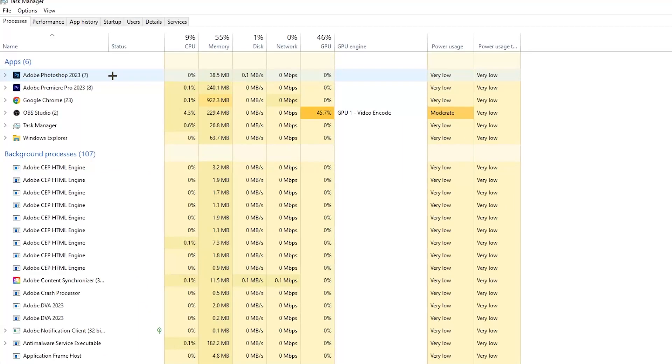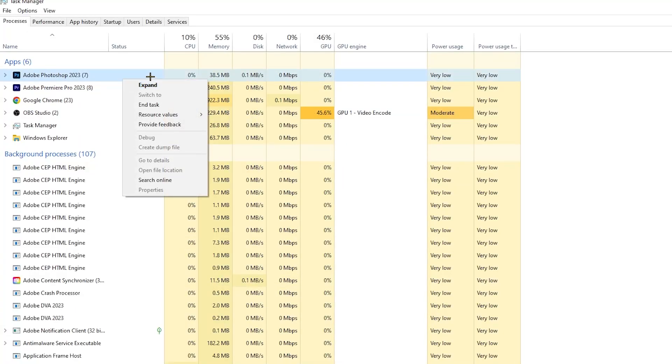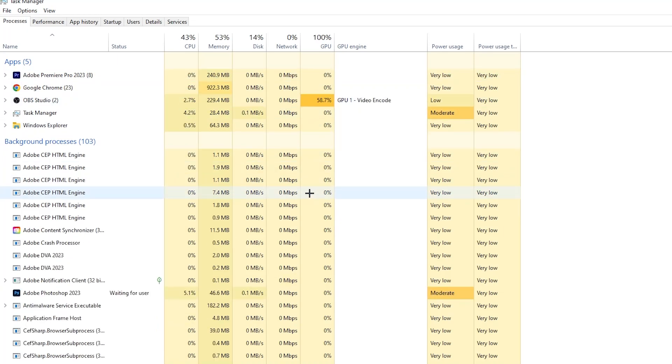To end a task — for example Photoshop or whatever is using too much — right-click it and go down to 'End task'. Repeat that for every single program with too much CPU or GPU usage. You'll see them highlighted in darker yellow or red.